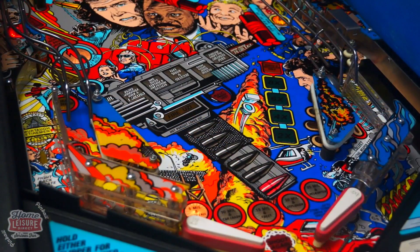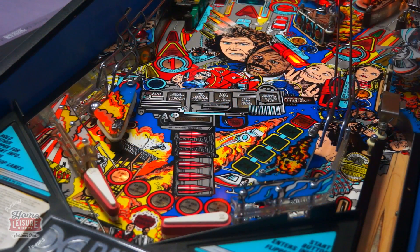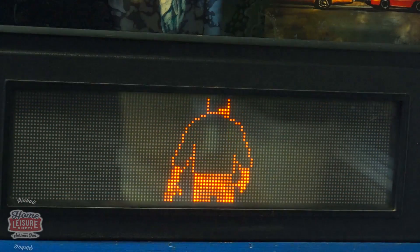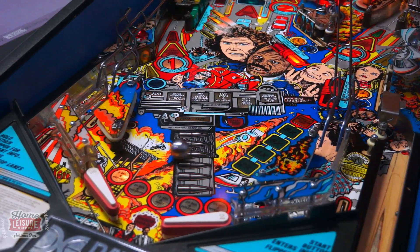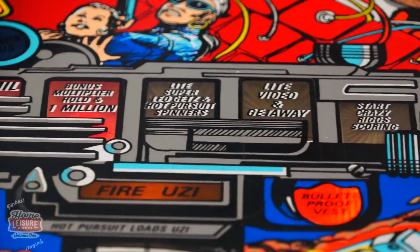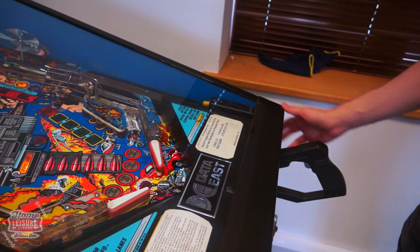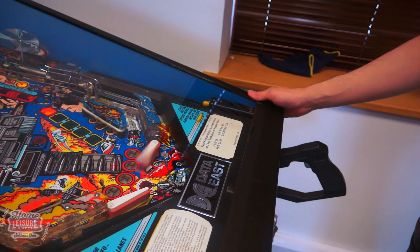The main playfield feature visible in the centre is the Uzi pistol. Shooting the loops will load the Uzi with bullets, and once full, will begin a lightning quick mode where the player must pull the shooter trigger to empty the magazine before being shot themselves. Do so successfully to collect an incrementing series of rewards. The mode forces the player to take their hands off the flippers whilst they do this, making it a fun test of reflexes and skill.